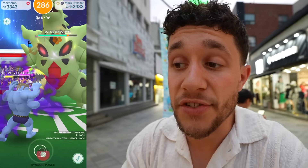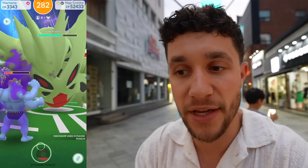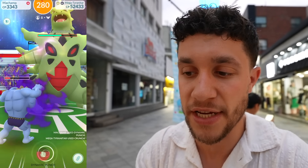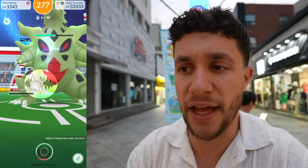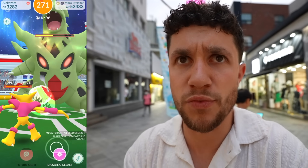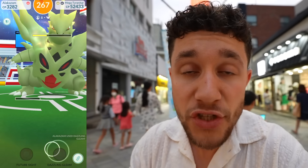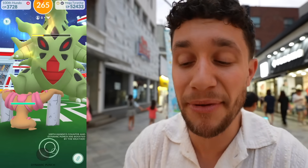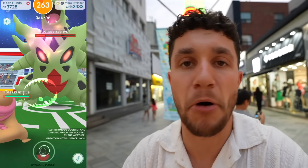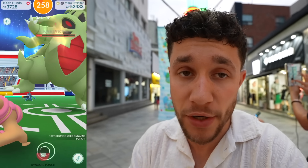Mega Tyranitar is incredibly useful. As it stands, it's currently the number one Rock type in the game. Rock types are super important because there are a lot of Flying type Raid bosses to battle against. Mega Tyranitar is also one of the best, if not the best, Dark type in Pokemon Go. That's super helpful because there are a lot of Psychic type Legendaries and Raid bosses to battle against. It's really important to have a good Dark type and a good Rock type, and Mega Tyranitar is the best of both.